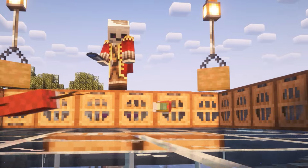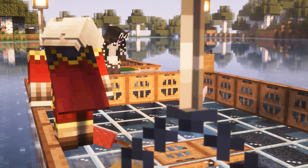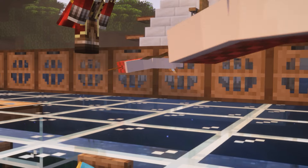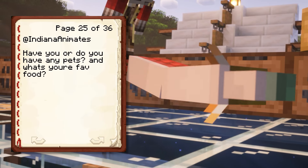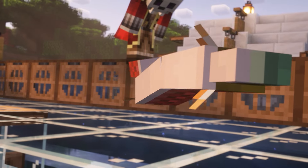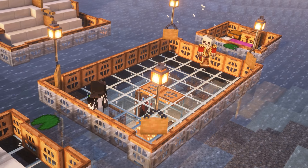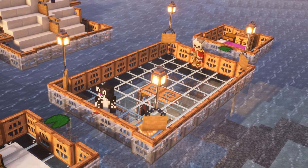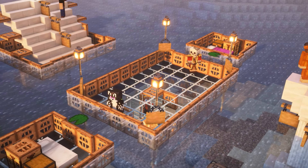Our next question comes from Indiana Anibates, who actually asked this last week but I didn't see it — I'm so sorry, but I wanted to catch it in this episode. The question is: have you or do you have any pets, and what's your favorite food? Currently, I do not have any pets. I'm definitely a dog person. I did spend the entire summer cat-sitting and it made me much more of a cat person, but I don't have any pets at the moment, and I'm actually okay with that.